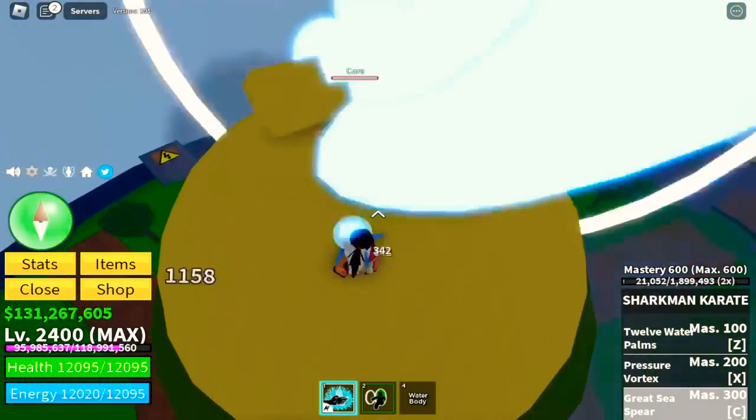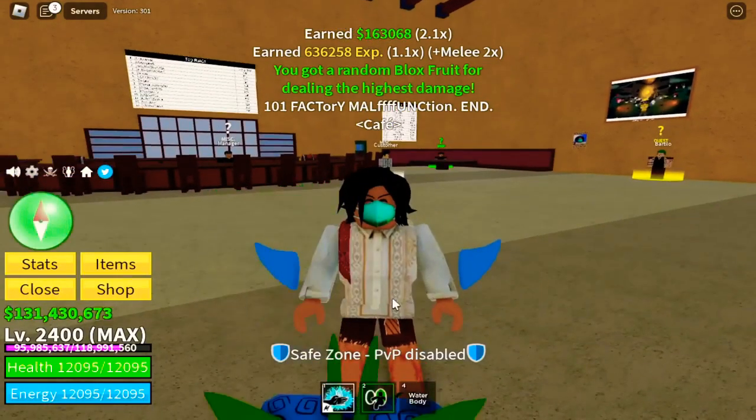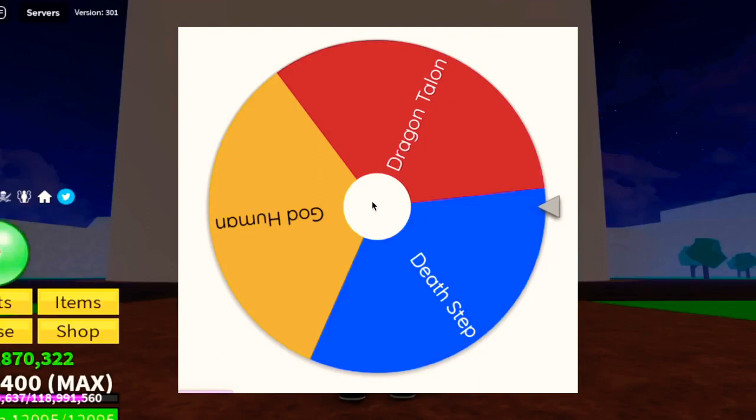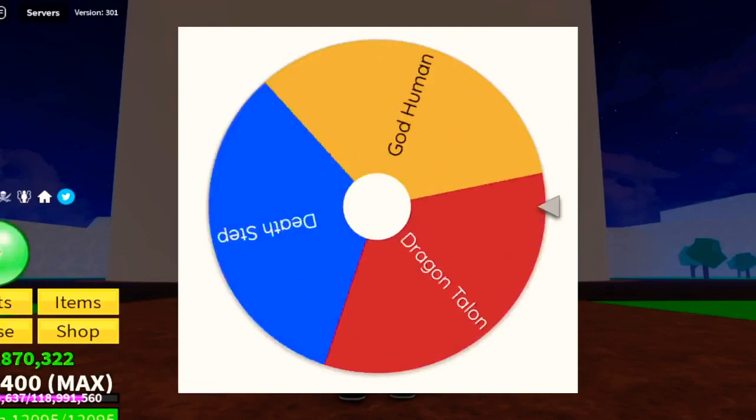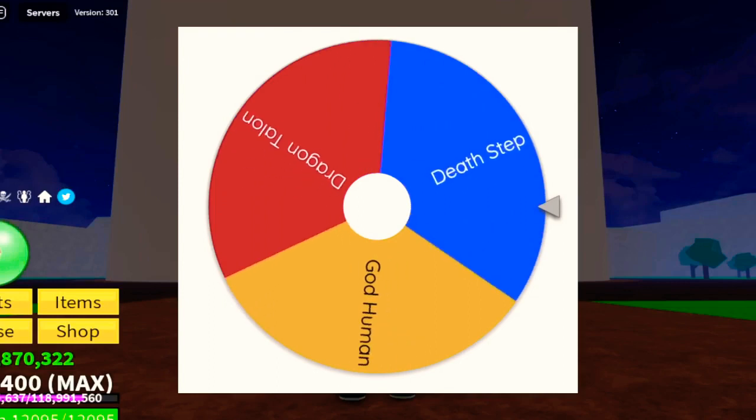Okay, so let's finish this up. We got the Spin Fruit. Moving on to our third fight style — let's consult the Wheel of Fortune again. Next up is the Death Step, one of my favorite fight styles.